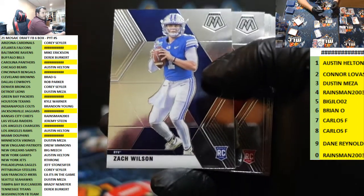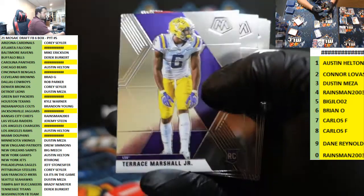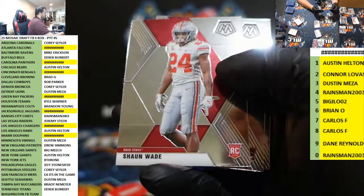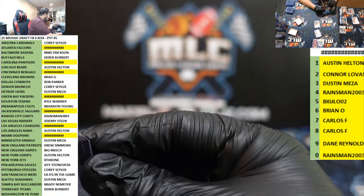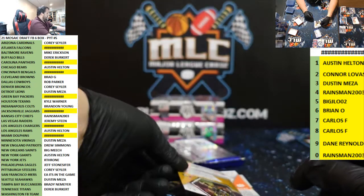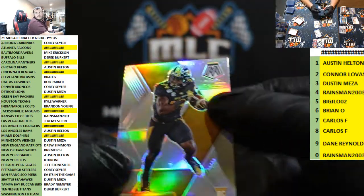Stevenson, there's a Zach Wilson base. Moses Bateman, Terrace Marshall — Panthers, one spot. Sean Wade. Silver Larry Roundtree, Chargers going to the filler, seven spot.